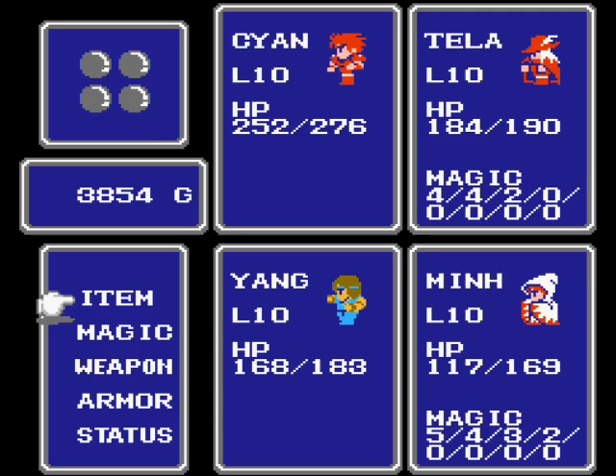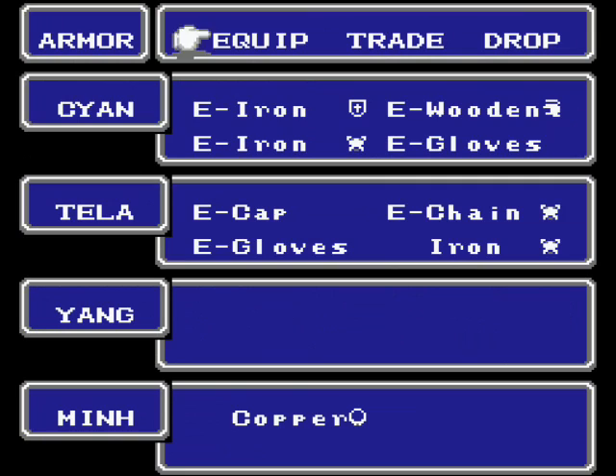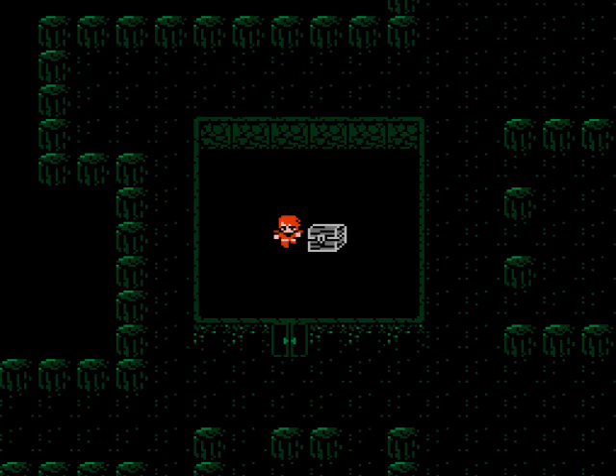The Copper Bracelet is a useful piece of armor for Thief, White Mage, and Black Mage. It doesn't reduce your evade very much, but it has some amount of absorb. You might as well equip it and put it to use.